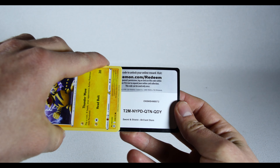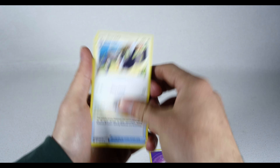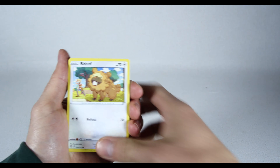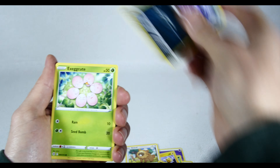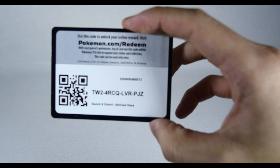Psychic energy, beautiful. Staravia, Choice Belt, Exeggcute, Electrode — nice little Grimer, it's cute — Dewgong, and Haxorus. Dark energy.